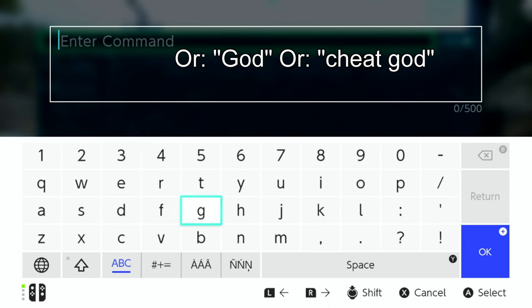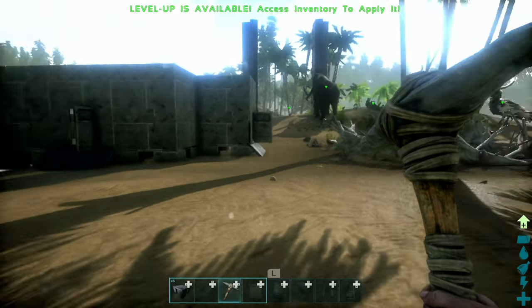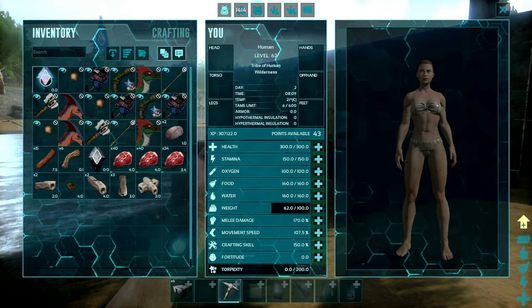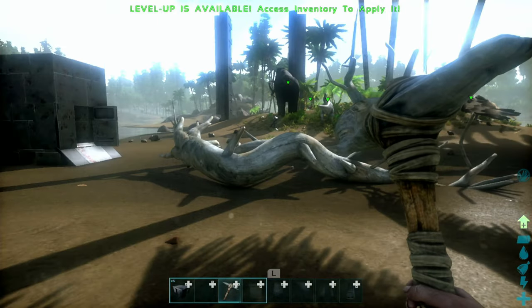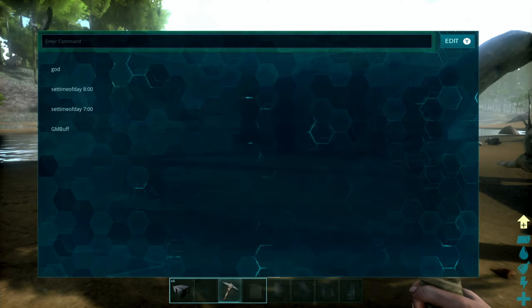Maybe we want god mode. And there it is — it's really that easy. You type 'god' again to turn it off if you're curious. We'll keep doing some other ones before we dive into any weird tests.